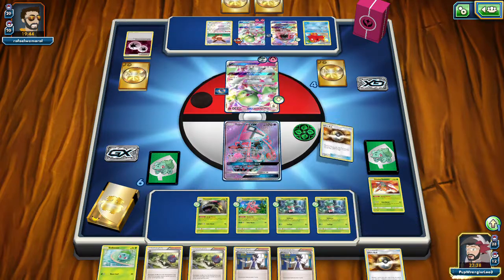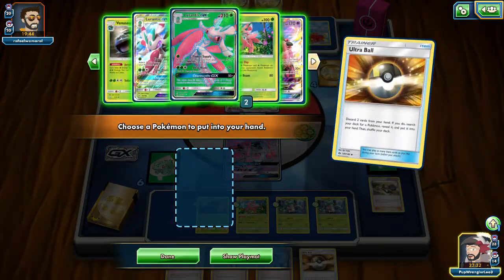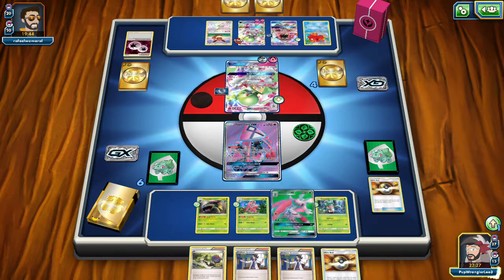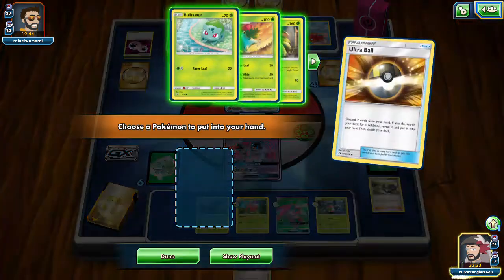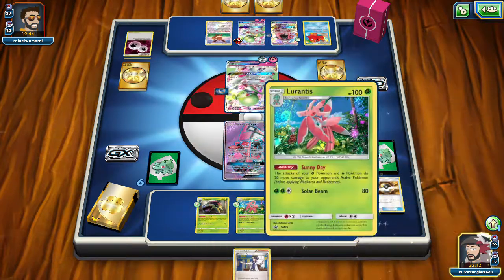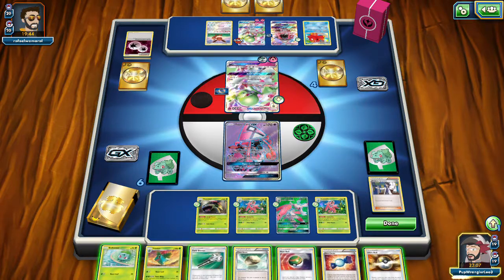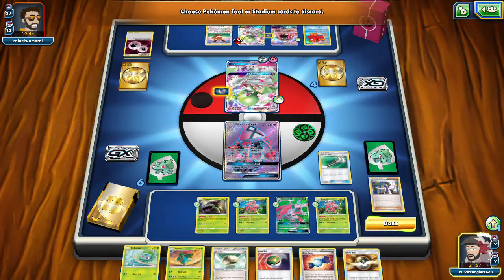We don't need a second Bulbasaur, so we're going to start busting out Lurantis. We'll get the big one down and the small one down. We'll Sycamore here — oops, tried to evolve the fully evolved one. How do we get no energies? It's always confusing when that happens — only 19 cards left and six of them are energies. That's almost half, and I whiffed it.